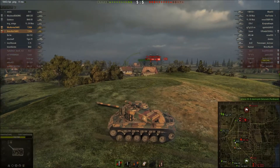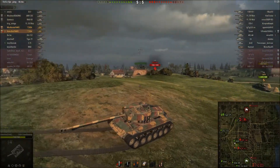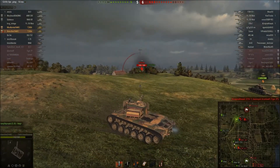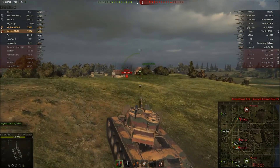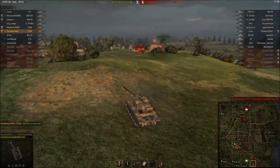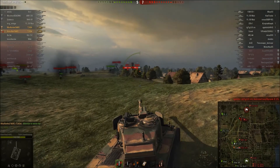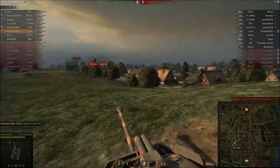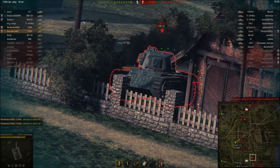You can see our team making a complete mess of their push — they're all dying now. They should've pushed where the E25 was and dealt with the Ferdinand. Such is life. So me and Nurkis are sitting here just trying to hold all of these tanks at bay. There are lots of tier 8 mediums in this game, but luckily we have the right tank for defensive positioning.